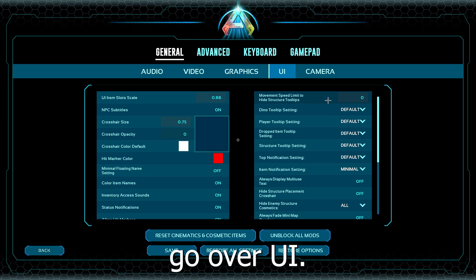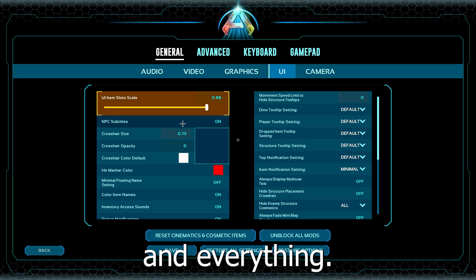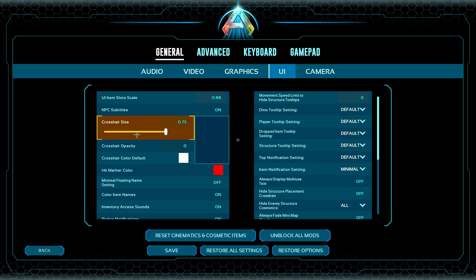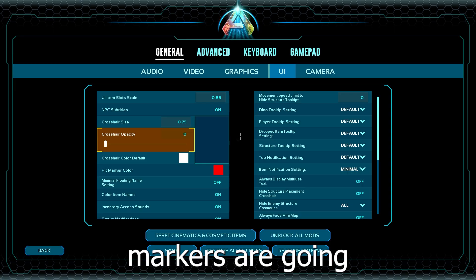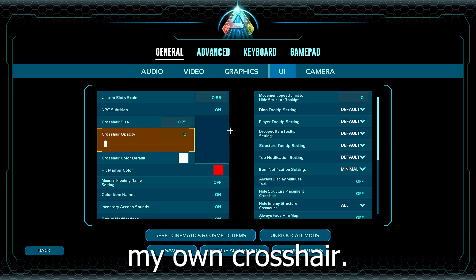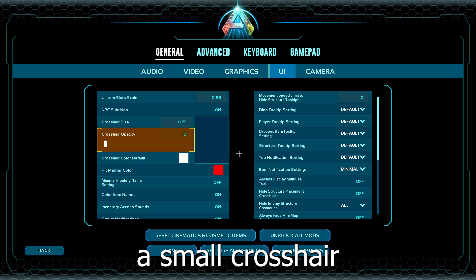So let's go over UI. I have my hotbar a little bit bigger so I can see exactly what I am on. Then I have crosshair size at 0.75, crosshair opacity at 0 - that way I don't actually have a crosshair, but the hit markers are gonna be big. I like big hit markers, it looks really nice, and then I just use my own crosshair. So I have big normal hit markers and a small crosshair this way.